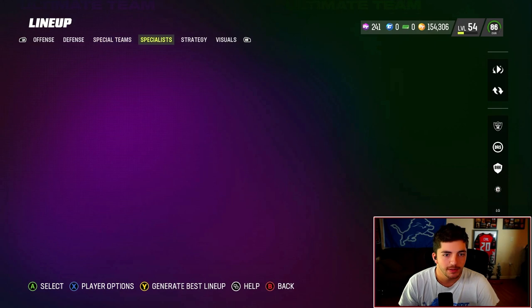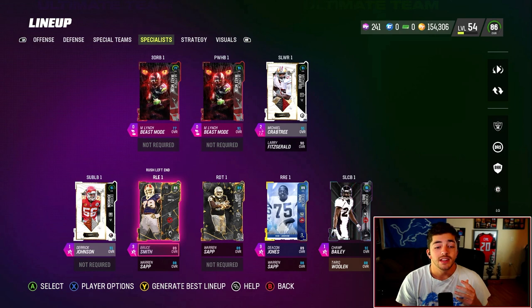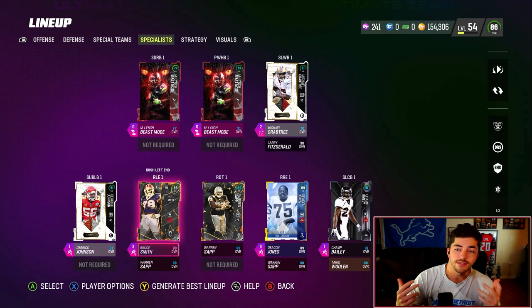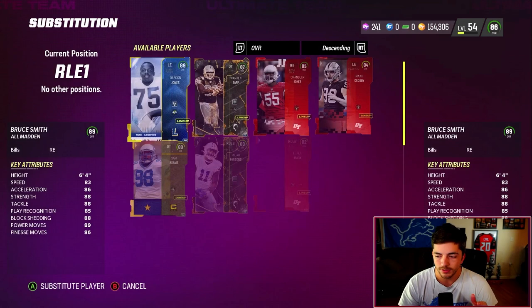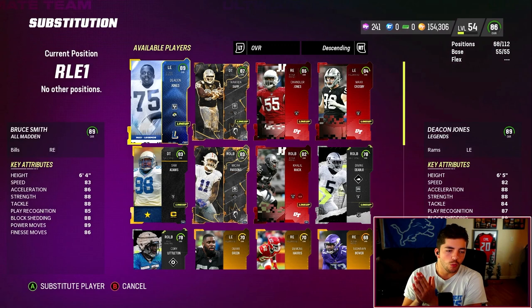My D-linemen who actually play for me are in my specialists — I have Bruce Smith and Deacon Jones. With a theme team you have to hide some people around. My team is not the best because I could have better people doing the same jobs; I'm currently on Pack Strike and haven't upgraded in close to a week. Looking at D-linemen: speed is good, height not as important. The big things are high power move and high finesse move.